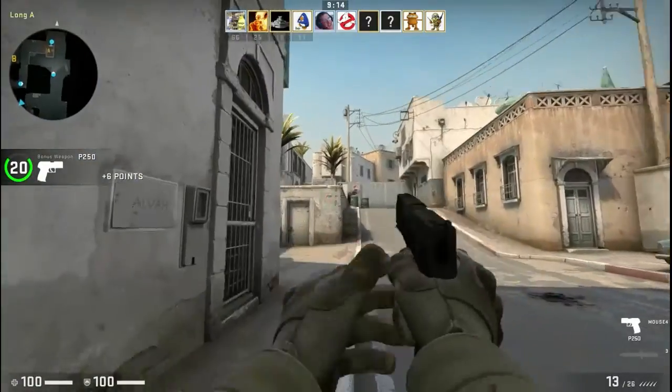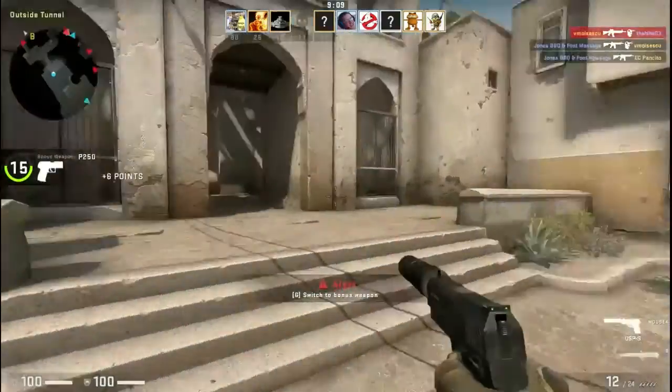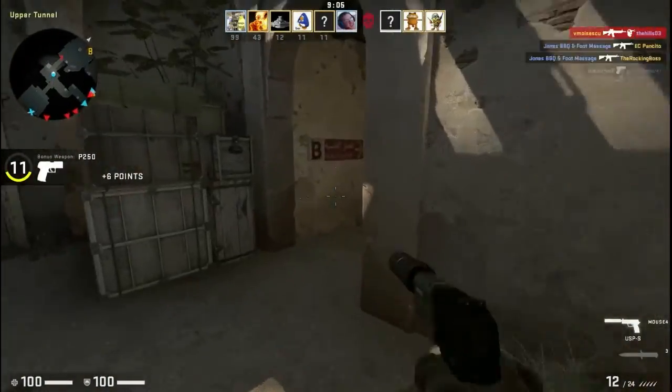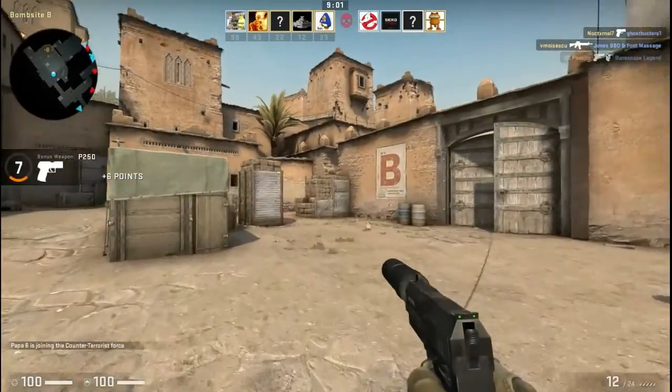With a range master, we'd have to clear it with them and get the range shut down to go check targets, whereas where we normally shoot, all we have to do is ask the guy next to us to pause for a second. But anyway, that place has 400-yard shooting ranges.